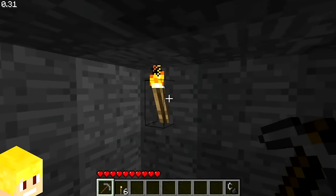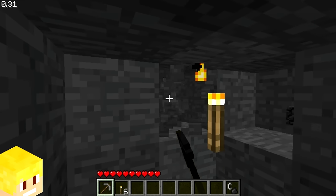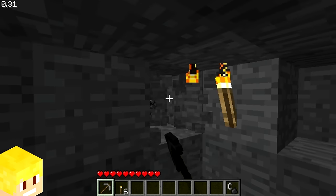In an early version of Minecraft in dev, when removing the block the torch was placed on, the torch would move to another block instead of falling off, which is really weird.